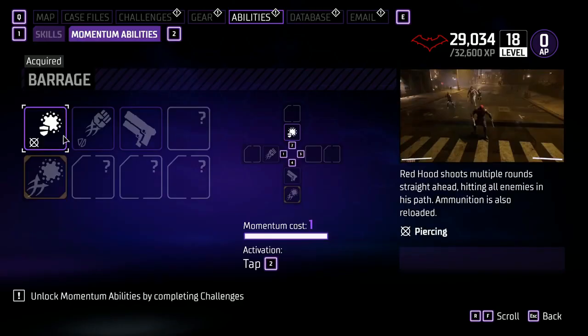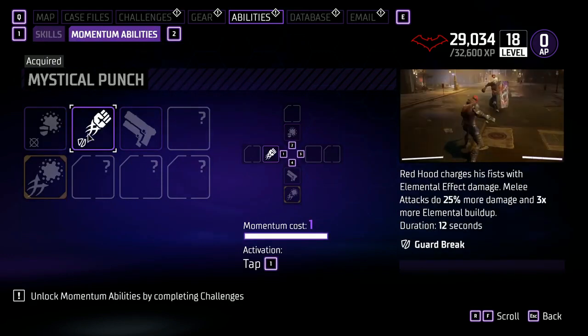Next up, Momentum Abilities. First up is Barrage — Red Hood shoots multiple rounds straight ahead, hitting all enemies in his path; ammunition is also reloaded and it has piercing. Next up is Mystical Punch — Red Hood charges in with his fists and elemental effect damage; melee attacks do 25% more damage and 3 times more elemental buildup for a duration of 12 seconds, and it does Guard Break.